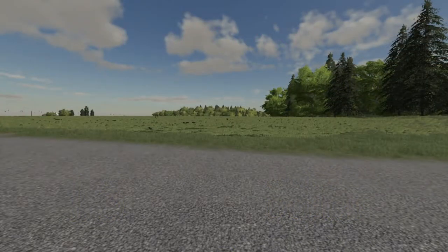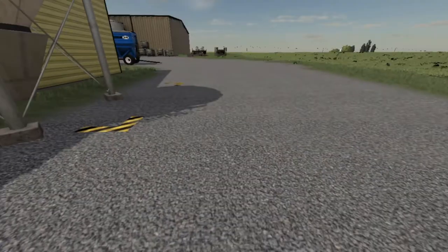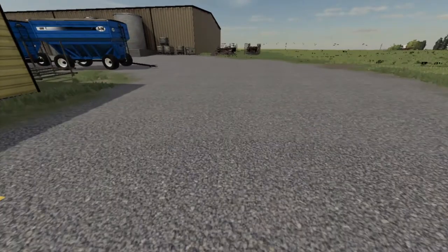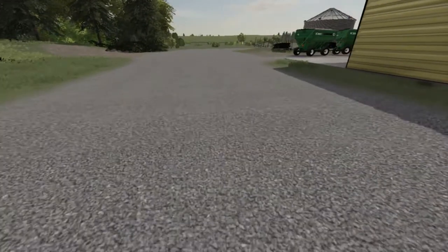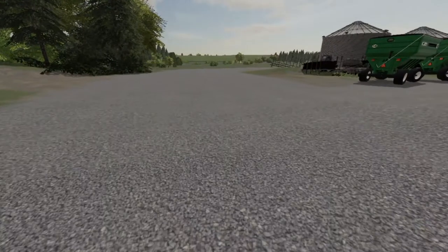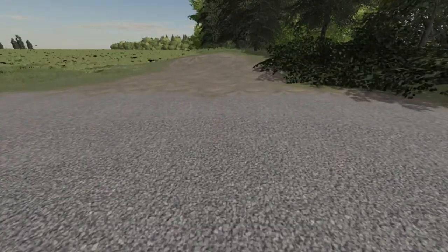Welcome back everybody to Farming Simulator 19 here on Long Oak Farms. It looks good with new gravel put down - had them spread out some gravel. And y'all ready for it? Look at the top right - what is that? We have grain bins! That's right, we have grain bins.